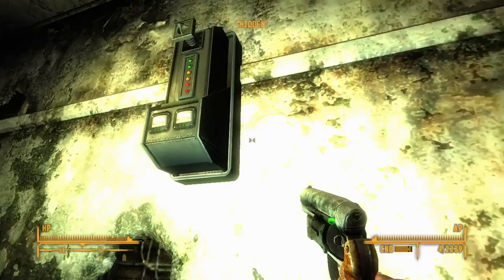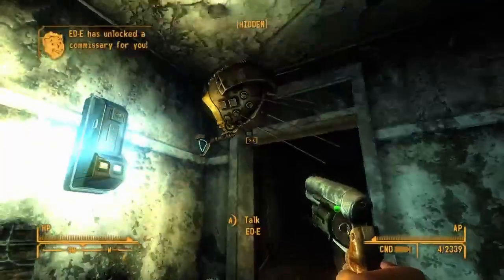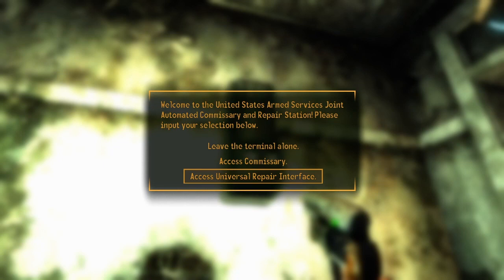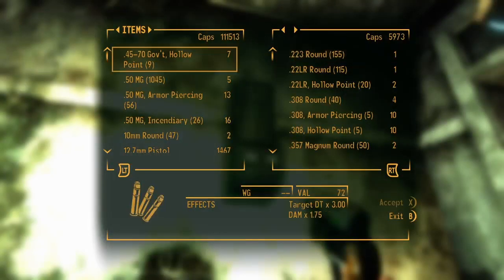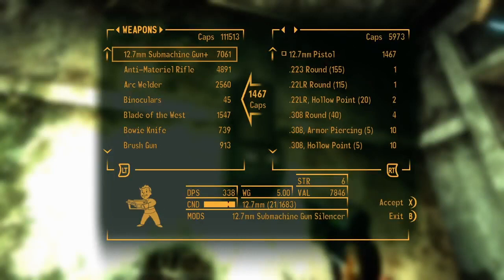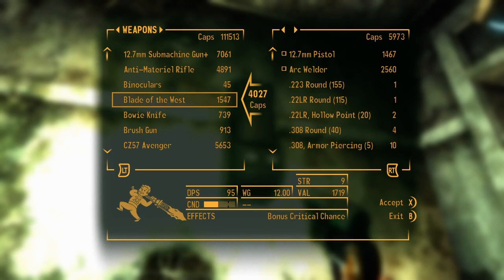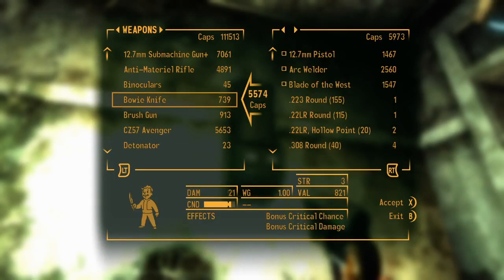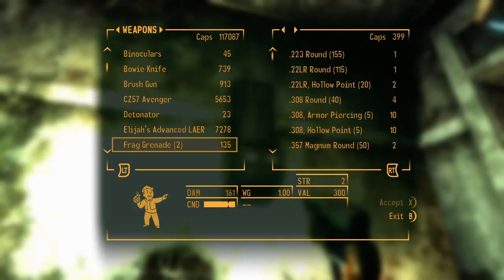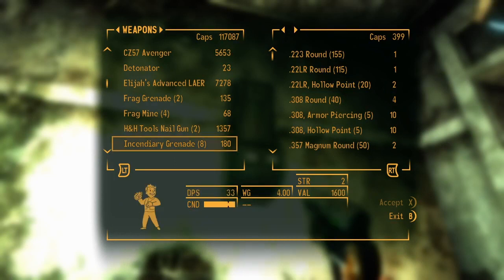Do it, dude. Nice, thank you. Access universal repair interface — access commissary. We can get rid of some stuff really fast here. The arc welder — we're not gonna get rid of the Blade of the West. Let's get rid of the heavy stuff. This weighs 5, this weighs 12. Brush gun, nail gun. We're not going anywhere with this stuff, are we? Get rid of some stuff, but not enough.